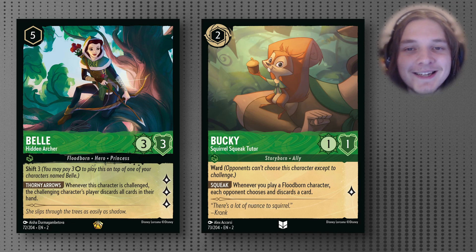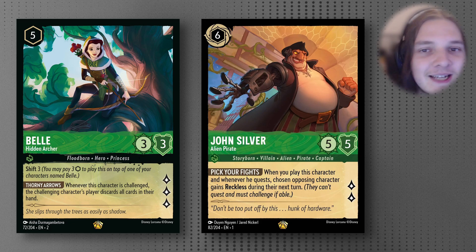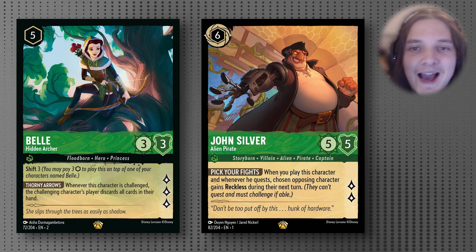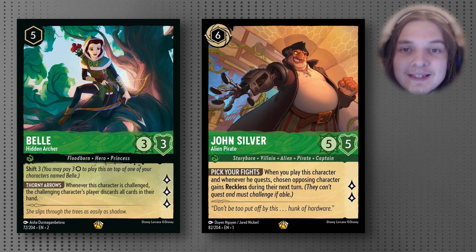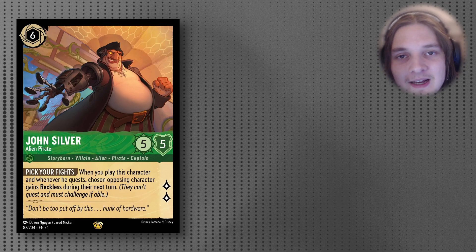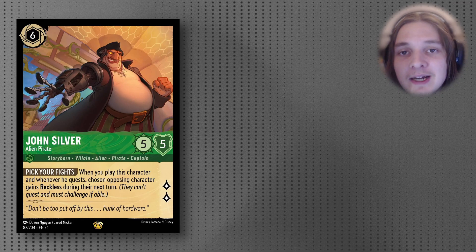A really strong and fun synergy to keep in mind is that John Silver from Set 1 gives an opposing character Reckless, which can force your opponent into challenging the vulnerable Belle, meaning they have to discard their whole hand — which is absolutely a busted interaction, especially into aggro lists. John Silver is a much-beloved card from Set 1 and is very good in this deck.